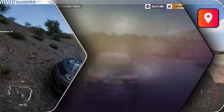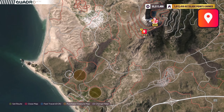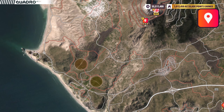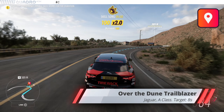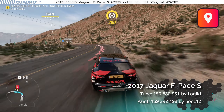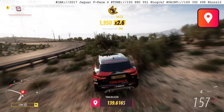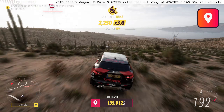Off we go to the second trailblazer — the Over the Dune Trailblazer. Again, a super long one, and this needs to be done in a Jaguar car in A-Class with eight seconds to spare. There's no reason for haste. We're using a little bit of a run-up, but we really don't need it. Once you enter the gates of the trailblazer, instead of going straight towards the destination, I suggest going a little bit to the right.